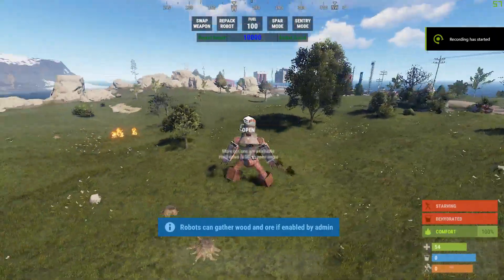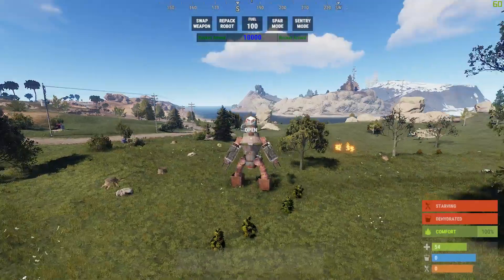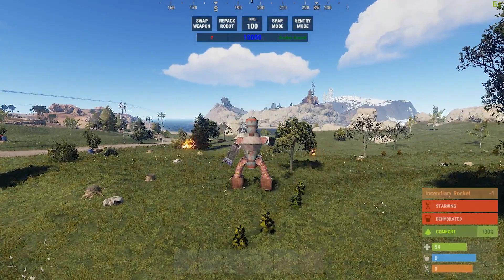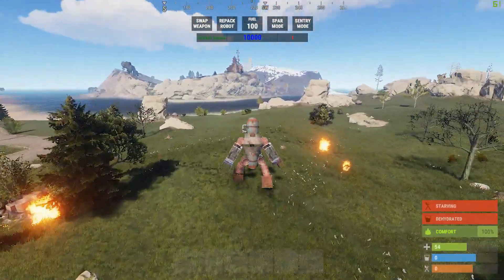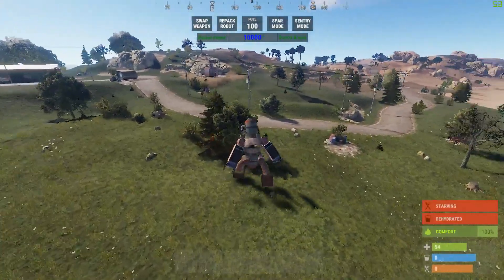Here we go, we're running around, going to be shooting some rockets. You've got left and right with a little cooldown timer on both of them — you get two shots. I've got them set pretty low at 10 seconds. Over here you can gather from trees by default.